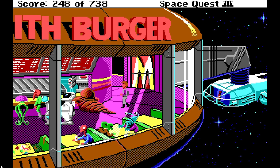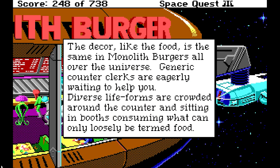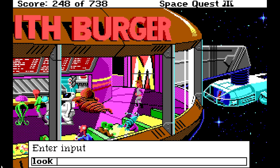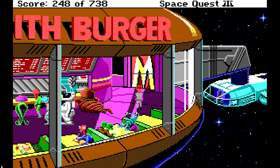So this is where the story will kick in, but this is completely optional. Really, you can just play the whole game just kind of meandering around. The decor, like the food, is the same in Monolith Burgers all over the universe. Generic counter clerks are eagerly awaiting to help you. Diverse life forms are crowded around the counter and sitting in booths consuming what can only loosely be termed food. How much money do I have? You possess 357. I think that's enough for a burger.